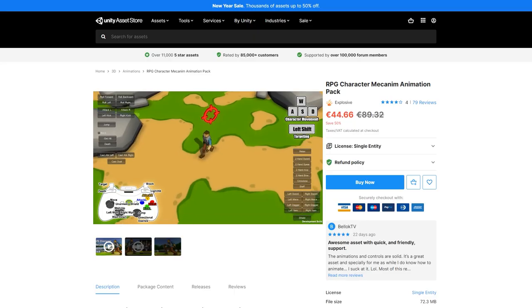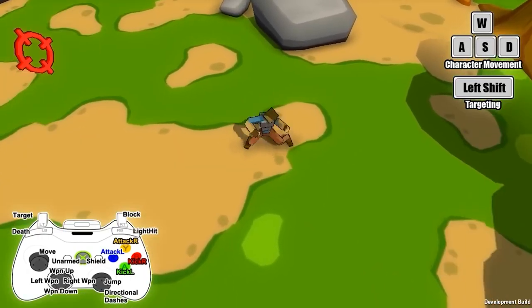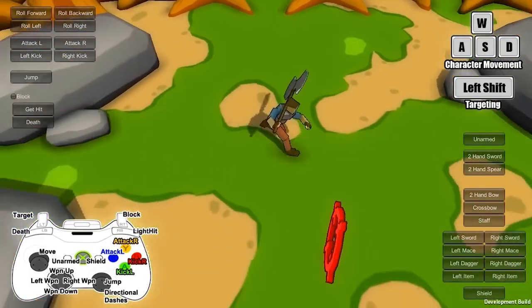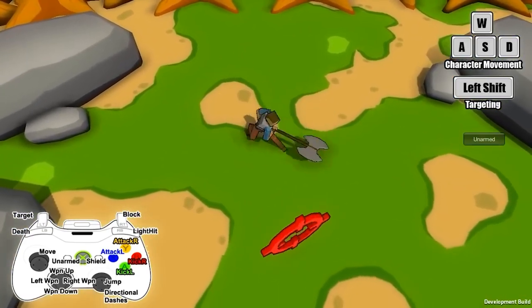If you need some animations, here's a massive pack featuring over a thousand animations covering just about anything you need. Walk and run animations, one-handed and two-handed weapons along with shields, staffs, and so on. Magic casting animations, swimming, climbing, and lots more. Really easy to set them up and use them with your own custom characters.